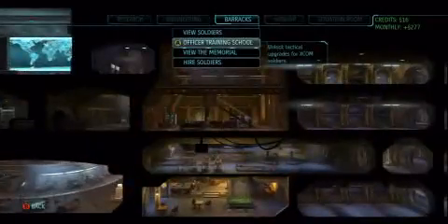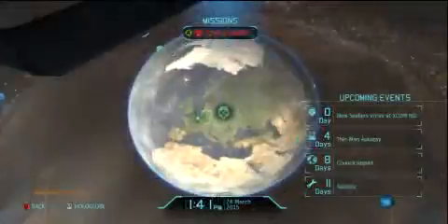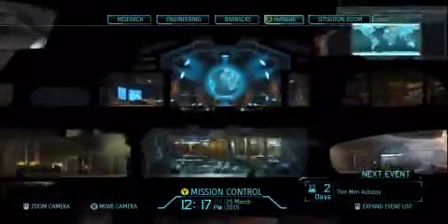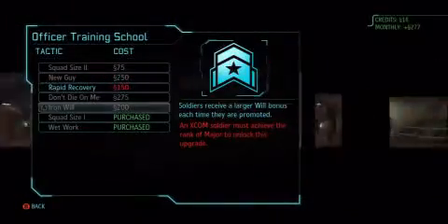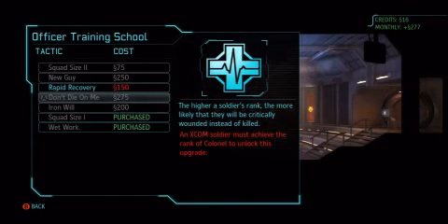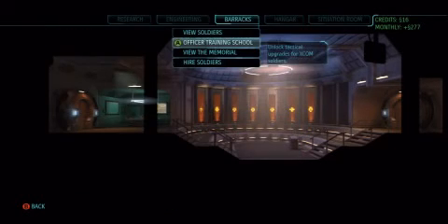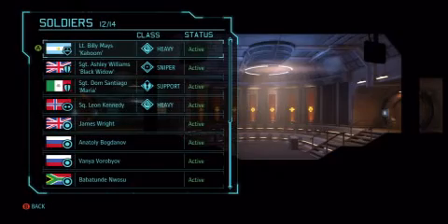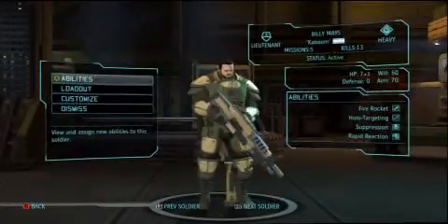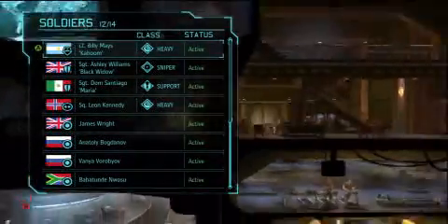All right, let's go to mission control. New soldiers — excavation complete and new soldiers. Barracks upgrade: soldiers receive a larger will bonus. The higher a soldier's rank, the more likely they will be critically wounded instead of killed. And squad size rank too, which I'm really going to try and go for. I think Billy Mays is the one that's going to get us there — he needs one more promotion to get us to six people on the field at once.